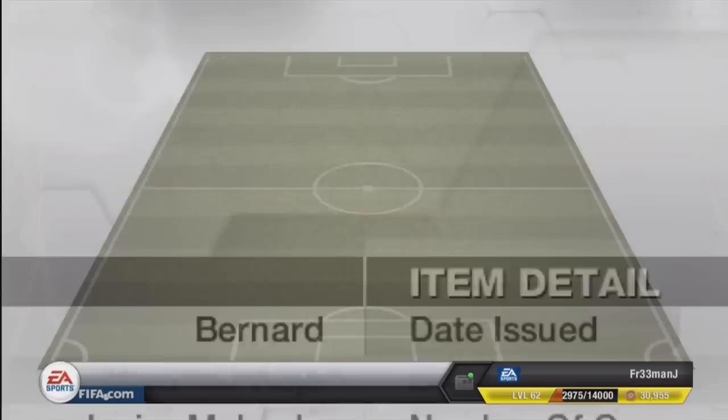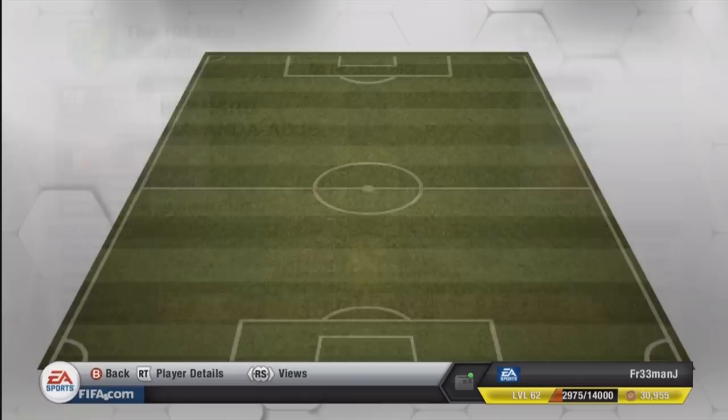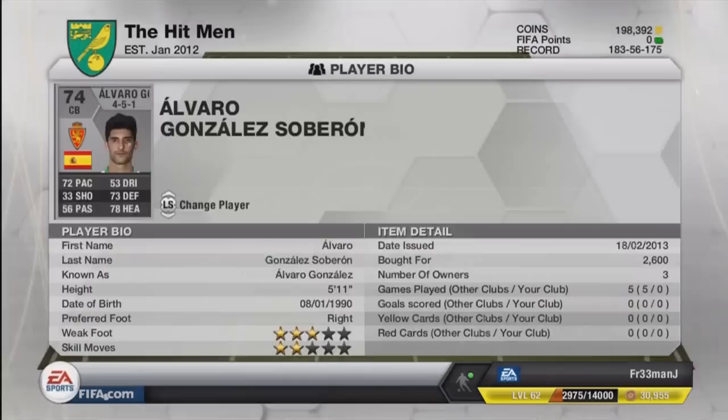For center backs, we firstly have a bronze center back — the first of the two bronzes. We have got this guy called Bernard Malanda, who plays in the Pro League. He is Belgian, with 72 pace and 70 heading. For a 59-rated bronze overall player, that is pretty good, and at 1k he is pretty cheap as well — a real rock at the back.